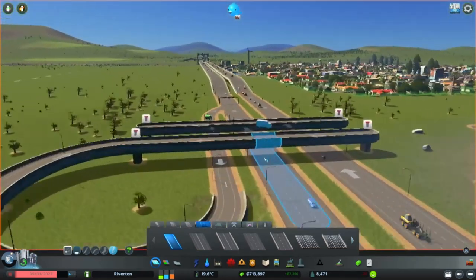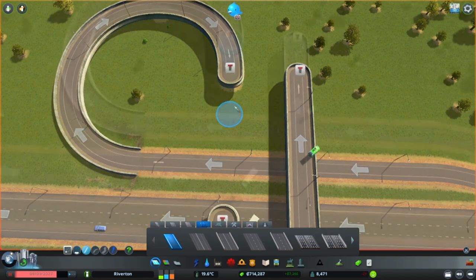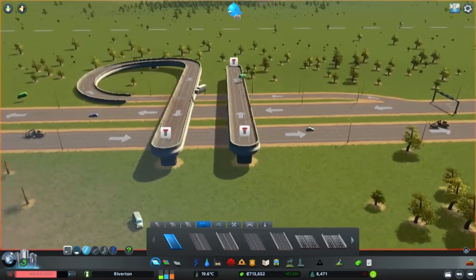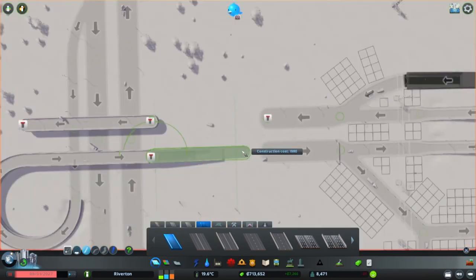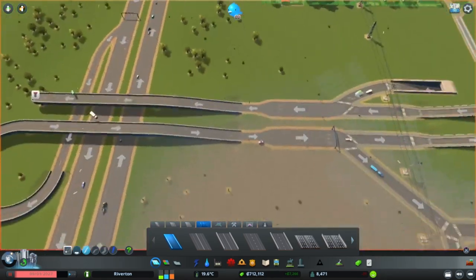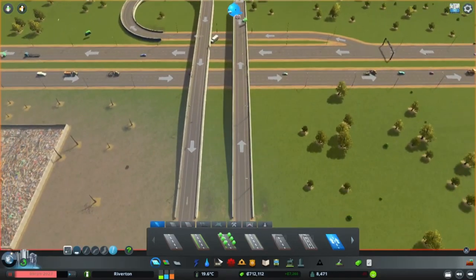It won't let me place because there's a pillar there — no problem, we can just take that out and redraw it. We have our curve, which was the main goal. You can always come in and redraw that in the direction you actually need it. Now we can come in here and connect this. We might want to make this a two-lane road — we don't need three lanes here. There, that looks a bit better.